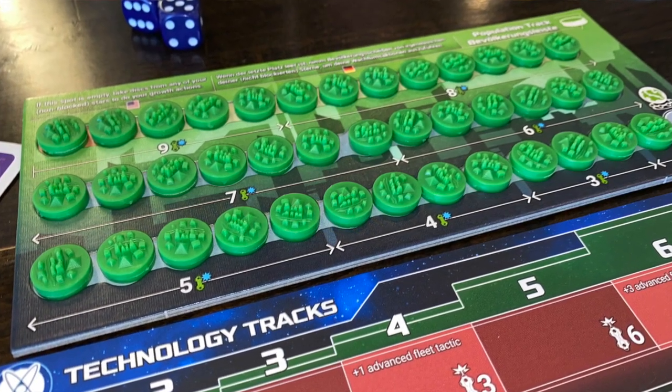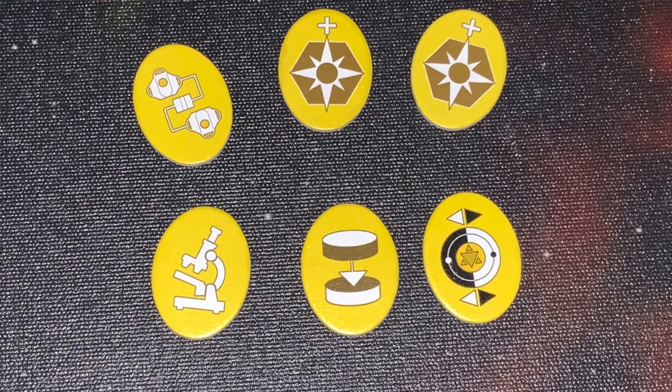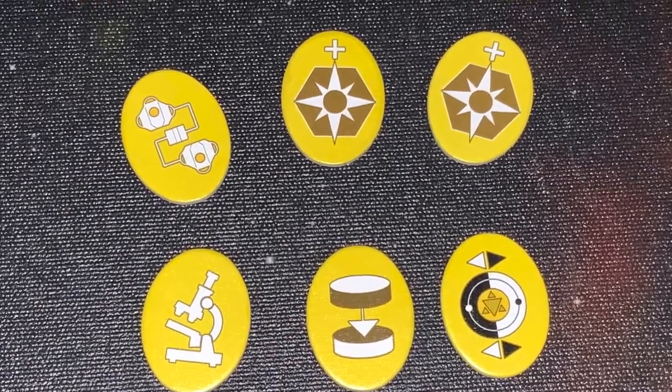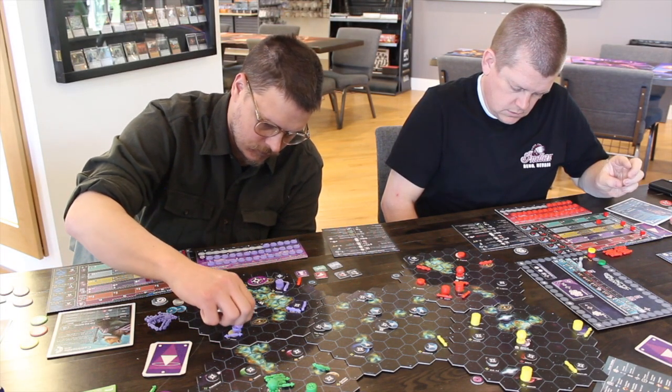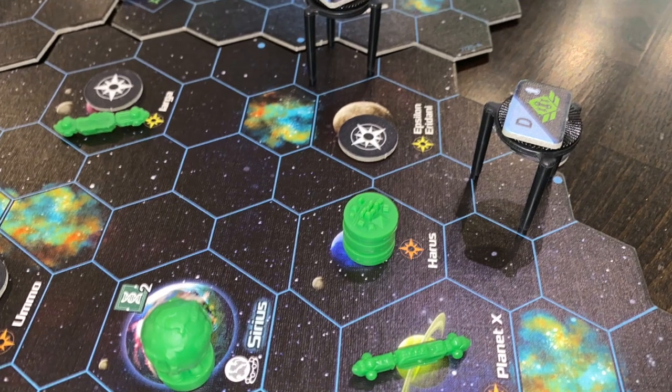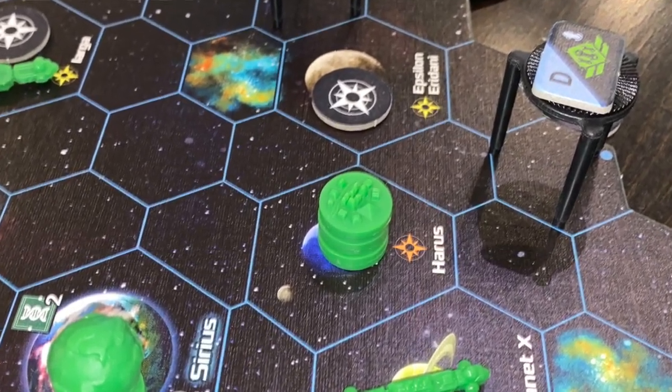After the move and combat phase, you go into the growth phase. You have oval tiles representing different actions. Two of them are populate actions — you play them and put more population on the worlds you control, with some rules about required distance from other populated worlds. You also get bonuses to build up population on your various star systems, and you can colonize planets.